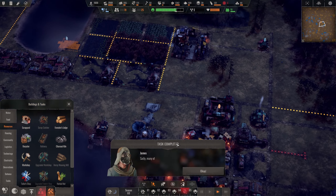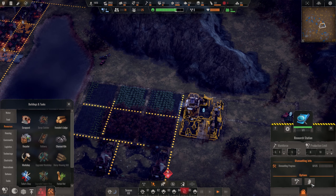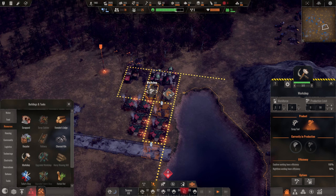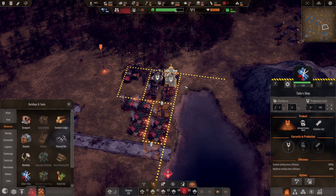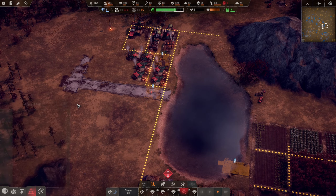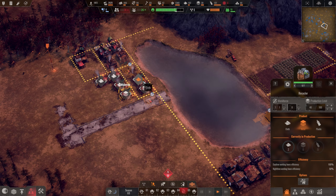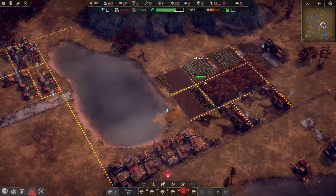We've got broken tools. The last thing we want to do here is demolish this research station and have our workshop focus on producing metal tools. We're gonna get our tailor shops working on activated carbon masks and our recyclers will just make sure there's plenty of metal and plastic being made as well.